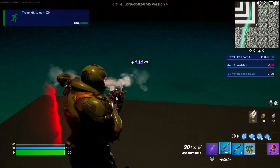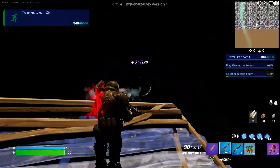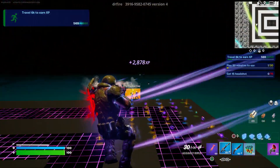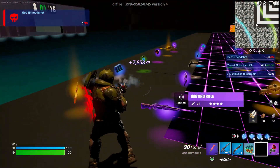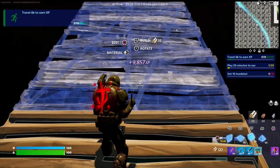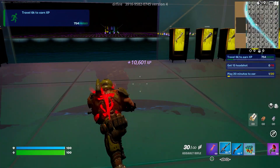Come over here to this corner and build 11 ramps — one, two, three, four, five, six, seven, eight, nine, ten, eleven. It's that simple, very easy. Press on that and it should give you a good amount of XP. Then go back to the middle where the weapon is, come over to where the flopper fish is. Go to this corner and build five ramps — one, two, three, four, five.